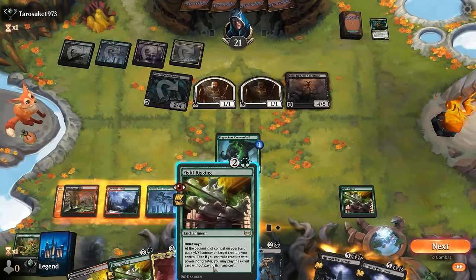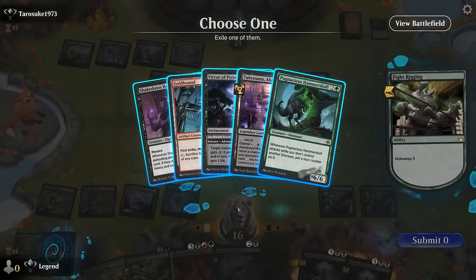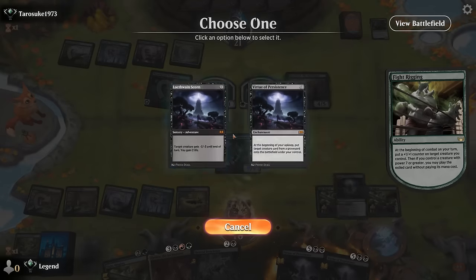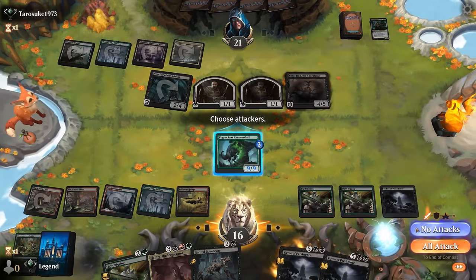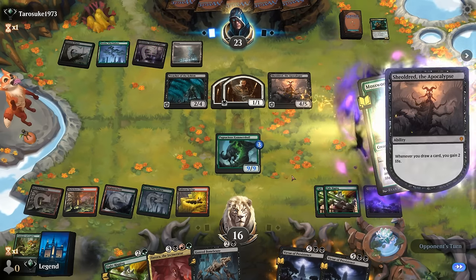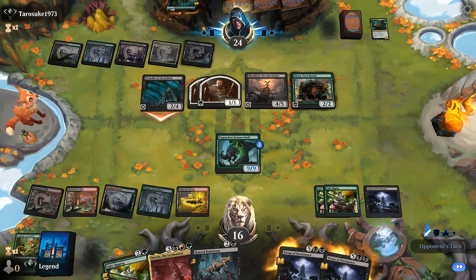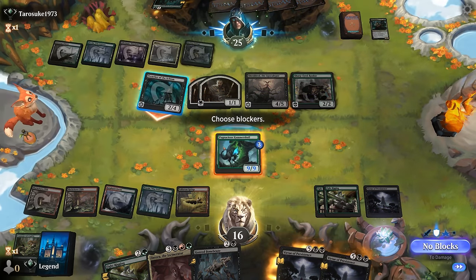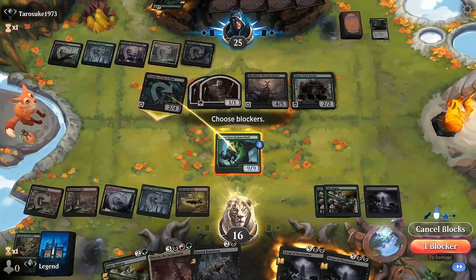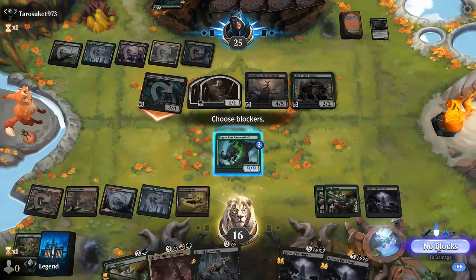We get our enchantment this time. We don't attack — happy to trade for Shielded. Red Knight is acceptable. We'll take the trade for Preacher as well. Next turn we can get back Glissa then Bonebrood plus Fightrigging if we draw a land, or take the hit one more turn and get another Fightrigging down while getting Glissa back. Maybe that's still better.